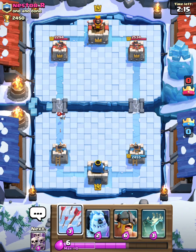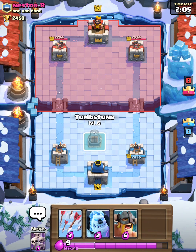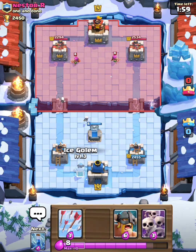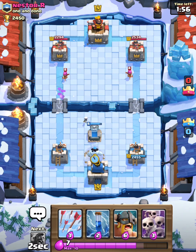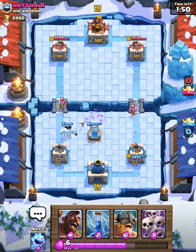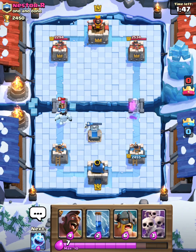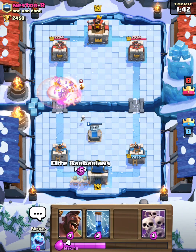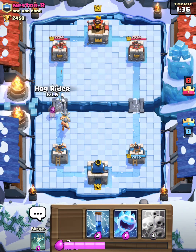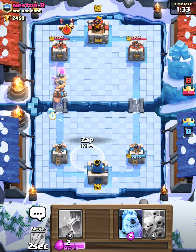I think I have an elixir advantage, not sure. I'm going to do the same thing as last time except now I know what cards he has, so I'll defend much better. I'm gonna place my ice golem in the middle to see which side he goes on. He's gonna place his Minion Horde — I'm gonna arrow it. As his archers come out I feel like his hog is coming up, so just in case I'll have a skeleton army ready but I'll have elite barbarians in the back.